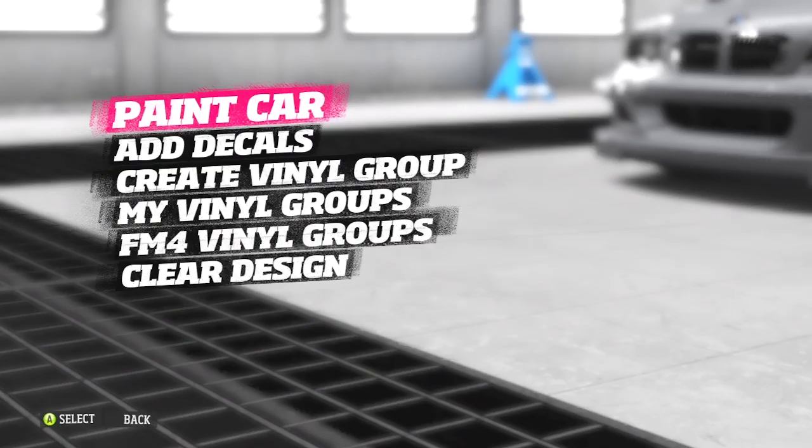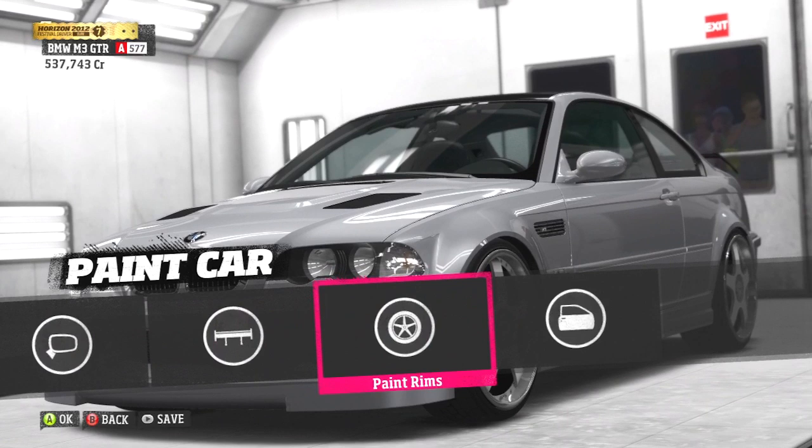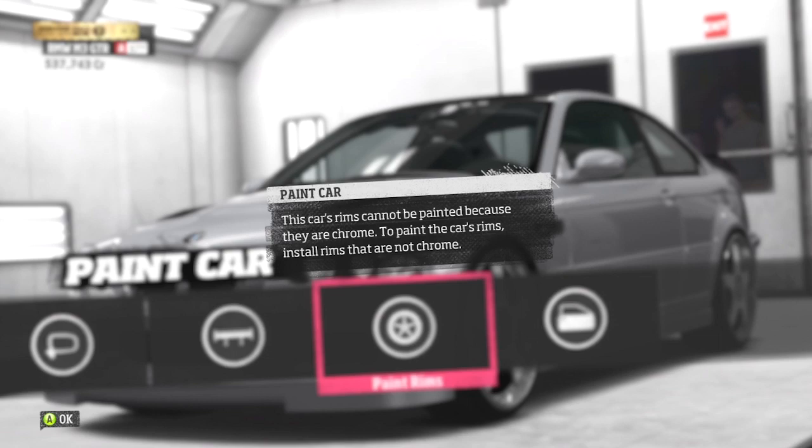So first off we're now in the paint booth, so let's have a look at trying to paint the rims straight like you would with any other rims. We'll go along and select it and — oh, error message — you can't paint these rims because they are a chrome finish.